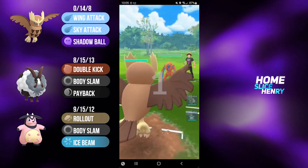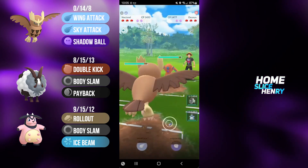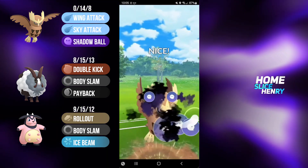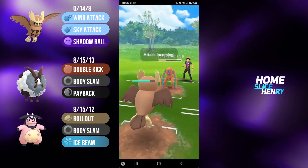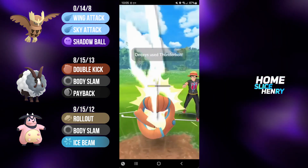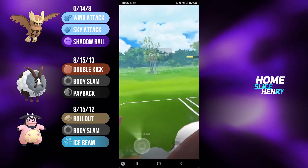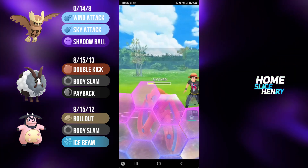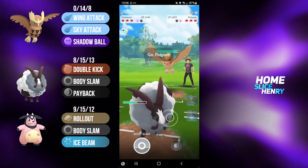Hopping into the first match, hitting Noctowl into Defense Deoxys. This is definitely a tricky lead because Deoxys can hit the entire team for super effective damage. I stay in with Noctowl and win the CMP tie on the Shadow Ball — able to land, and that does massive damage. I'm going to commit the shield on the Noctowl and then save switch into Dubwool. Dubwool is extremely spammy, able to outpace the Deoxys. Body Slam does force a shield. Deoxys continues to farm up and banks a Thunderbolt.